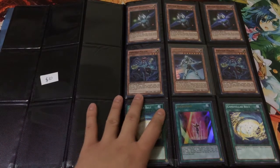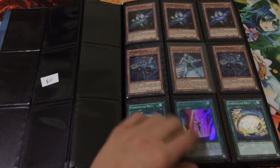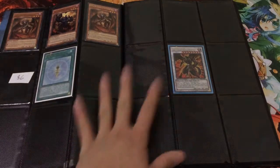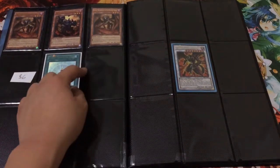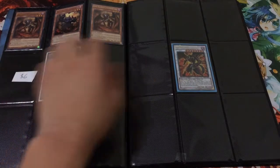First off is the Photon Galaxy Core. It includes everything you see here and I'm trying to get $10 for it. Prices may be slightly negotiable, but probably not since these are already kind of lowered in my opinion. This set of 4 cards I'm trying to get $6 for.